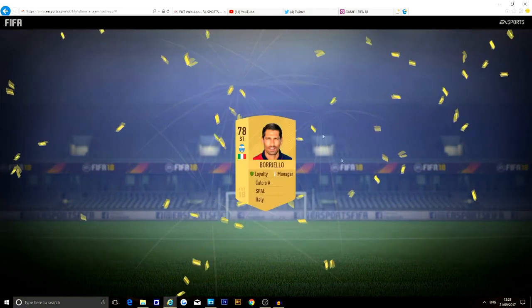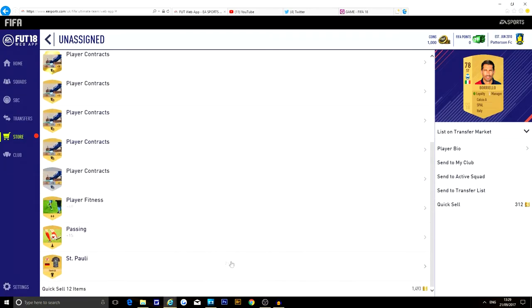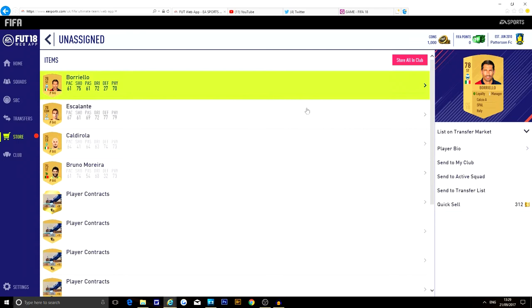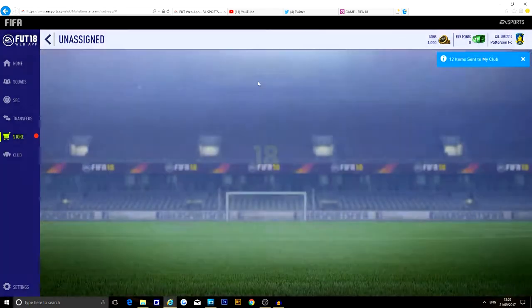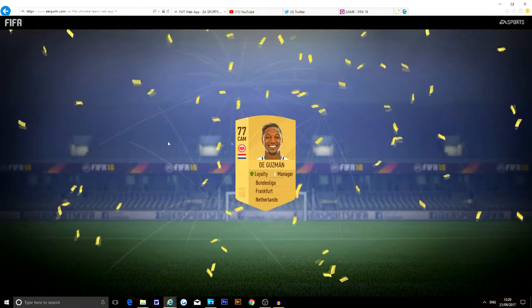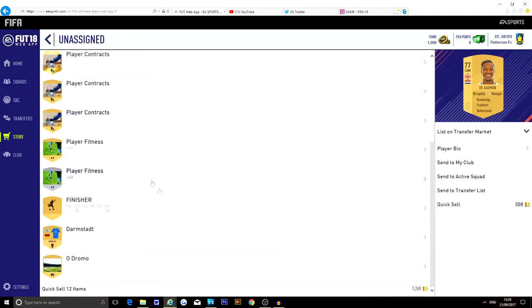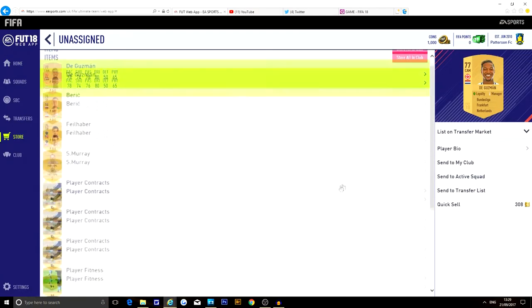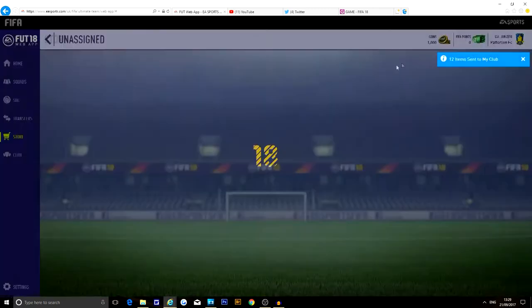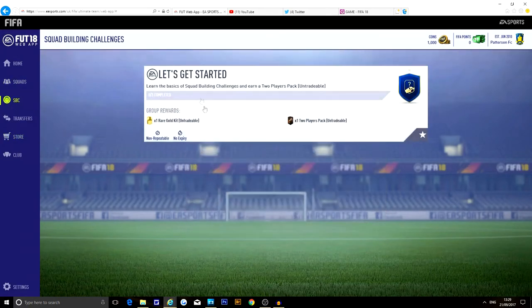Let's have a look at these gold packs. We've got Barriello — not a bad player but nothing really exciting. A few contracts, a few items. I don't think the point is really making a starter team yet — I made that mistake last year and it didn't really work out. The last pack: Guzman, who's a decent player on this game. Nothing really special about these cards so let's store all in club.